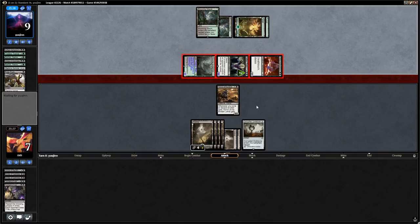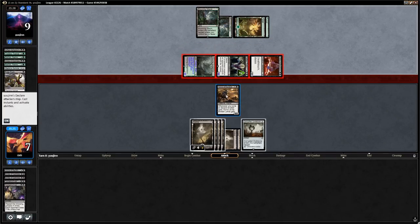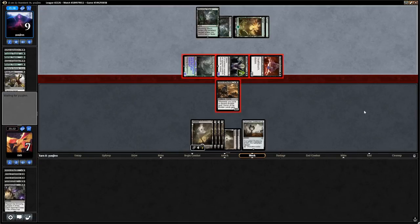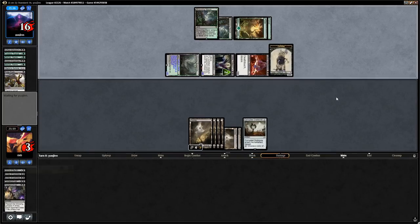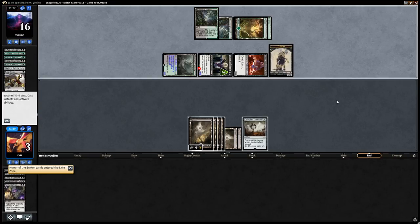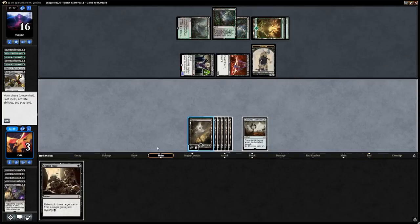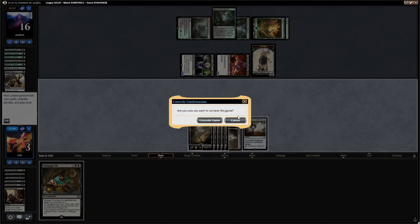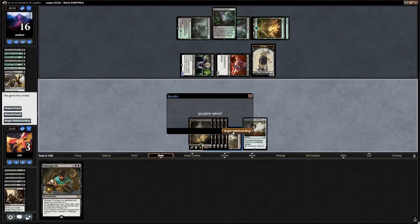We're forced to block Kalitas to still get a turn. Can we draw something great? Scarab Feast — let's cycle that. There's a Midnight Oil which is not going to do it here. We move on to game 2.